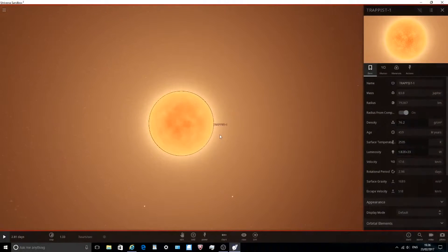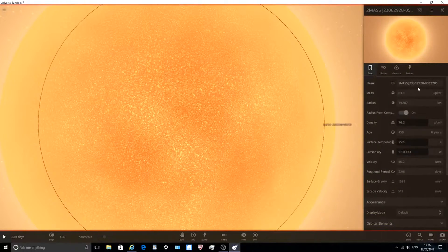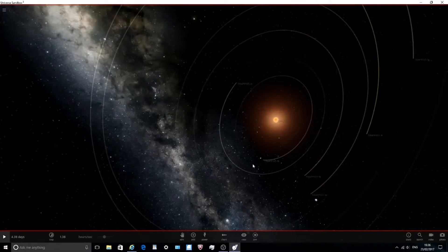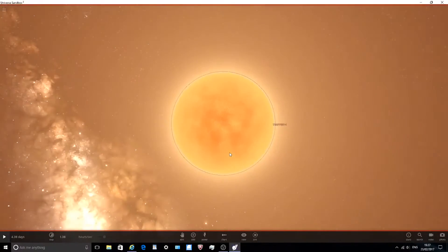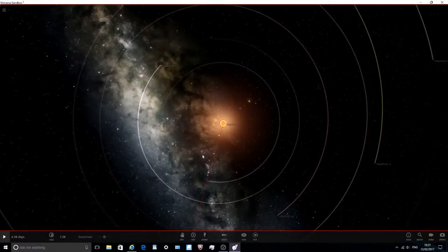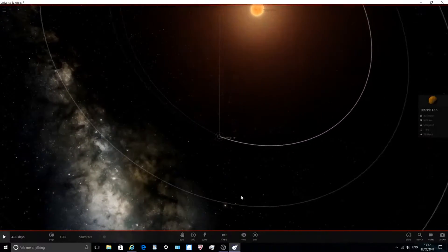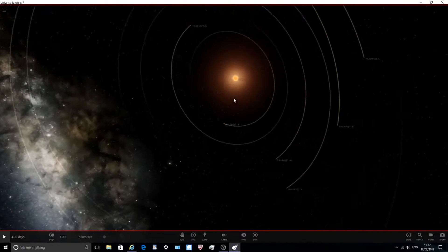I've recreated that in Universe Sandbox 2. Here's our star, also named 2MASS J2306 - you can read those numbers if you want. Here is the solar system I've made. When I got the star, it was already in the game. I hit 'add planets to star' and it added B, C, and D to the system, but not E, F, G, and H - so I had to input those myself. I've been scavenging the internet to find their exact sizes and radii.